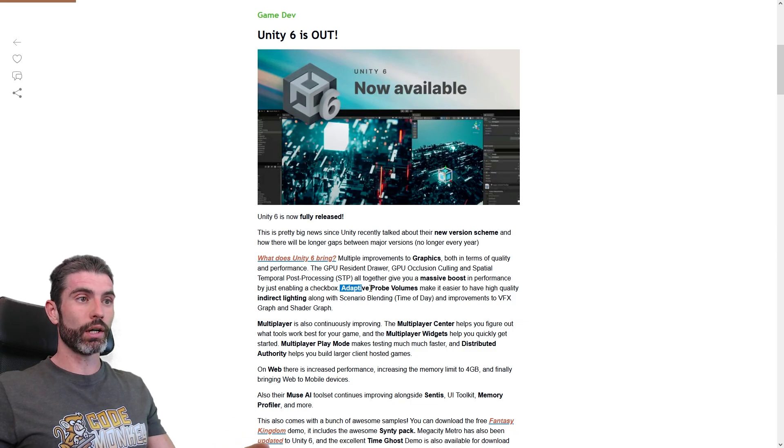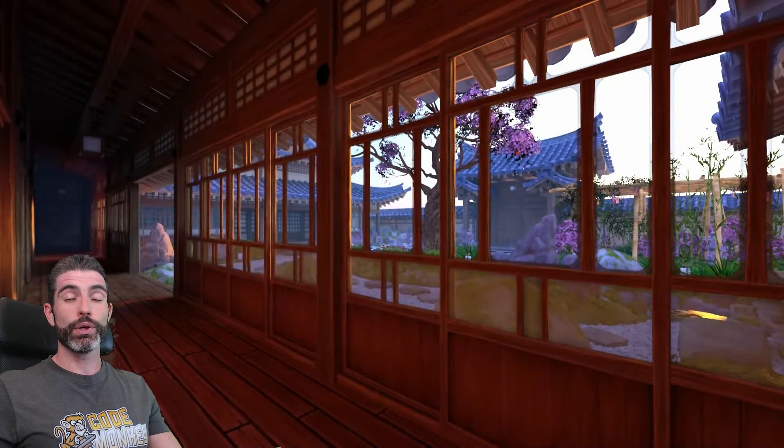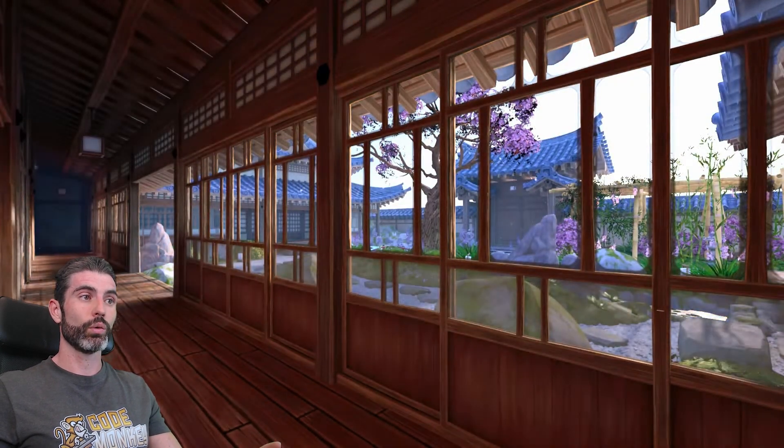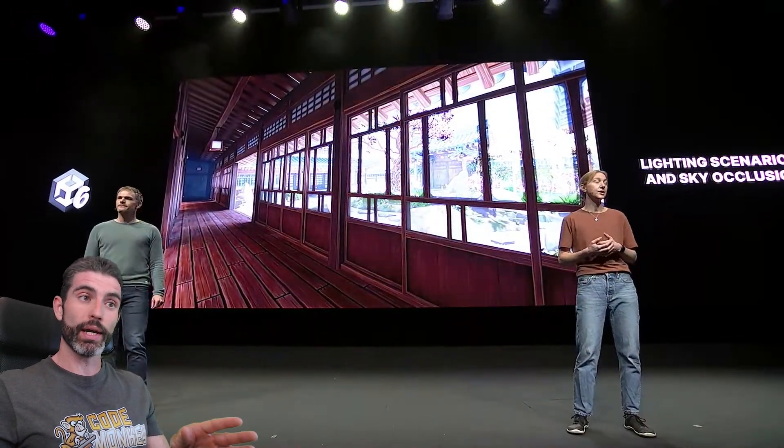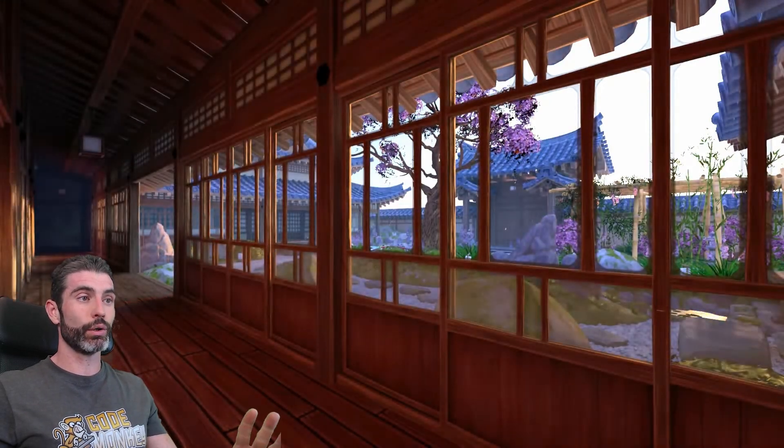Another awesome graphics feature is adaptive probe volumes. This one helps you automatically place a ton of light probes in the world — there's no need to manually place them. This is how you can bake some super high quality lighting, getting super realistic both direct and indirect lighting. You can also bake different lighting scenarios and blend between them to get some really gorgeous day-night cycles.